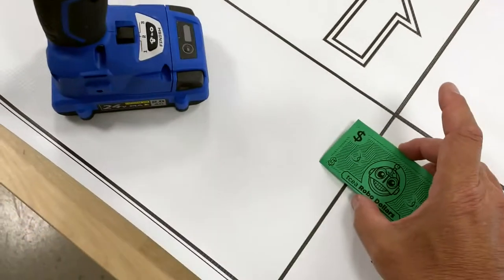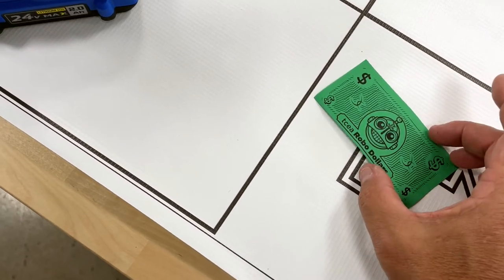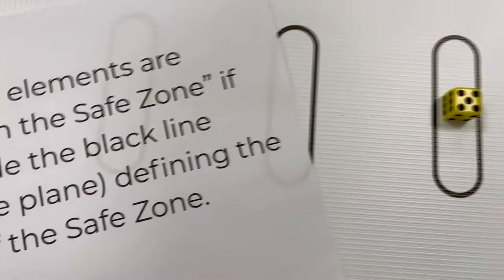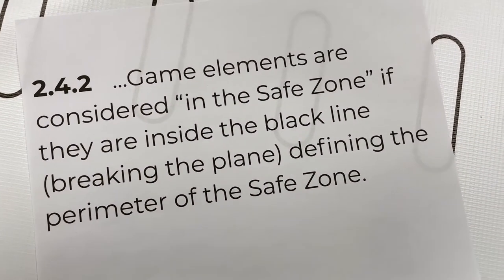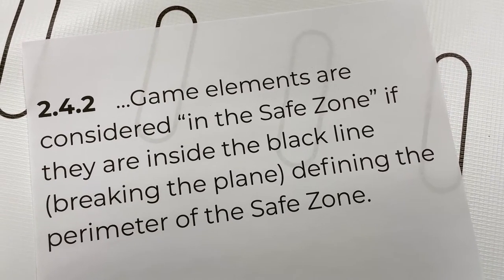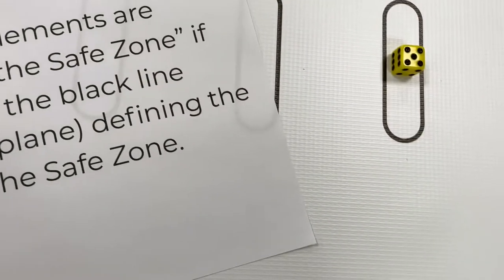Now let's talk about game elements, because that's a little bit different. These game elements don't have to be touching the mat — they just have to be inside the safe zone. Game elements are considered inside the safe zone if they are inside the black line, breaking the plane defining the perimeter. Let's use this fake dollar as an example.